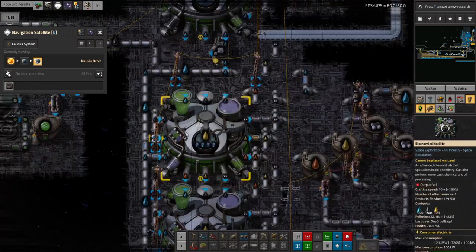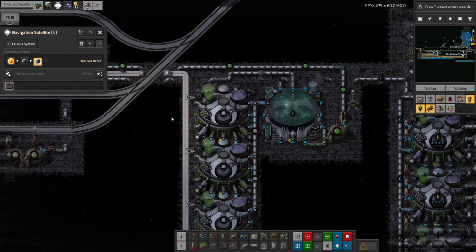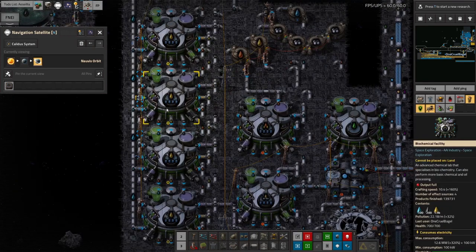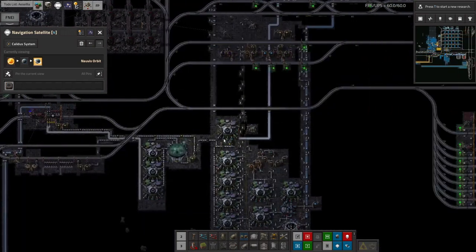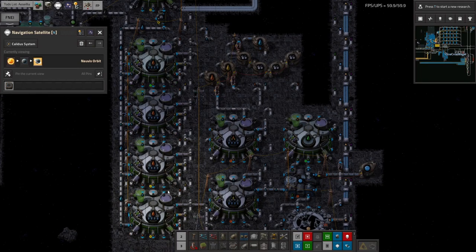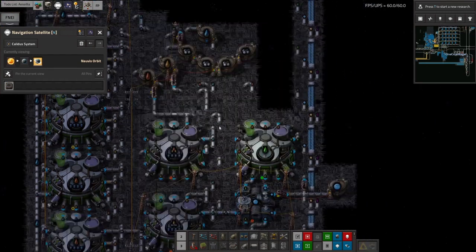What's happened here is that I've been processing the oil coming from the methane ice, which we're melting here into methane gas and then turning into oil. I'm doing this with the 'produces lots of light oil' recipe because that was what I needed at the time. So I'm going to have to switch these over to the heavy oil recipe. It's not going to run very much because we're still going to be full of light oil, but it'll at least produce a bit of heavy oil which should get things running again.